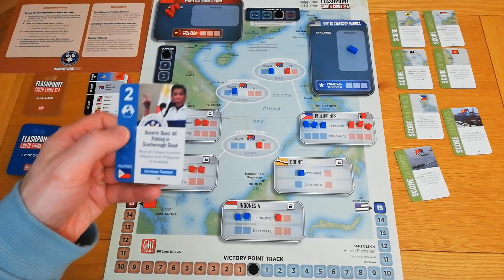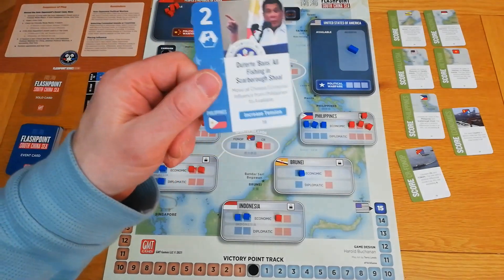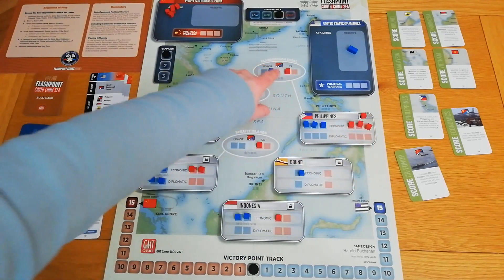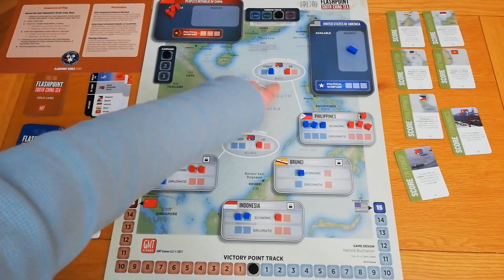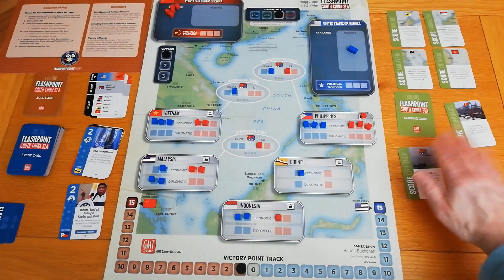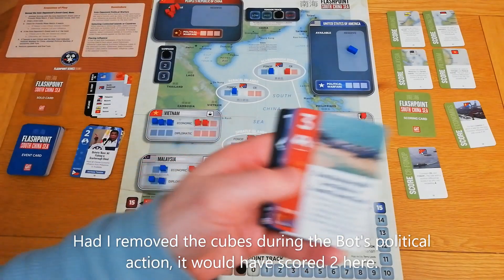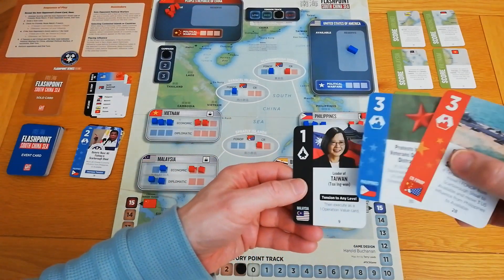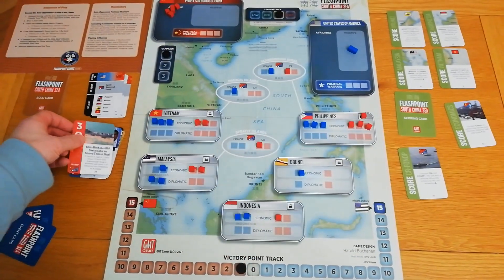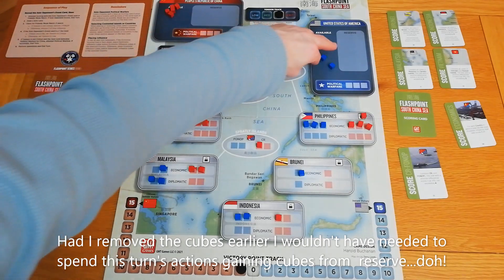The bot has a two-value card friendly to the US that scores the Philippines. It will score the Philippines because it has four cubes — three on the economic track, one on the lock, and a CR cube in Scarborough Shoal — versus our four cubes. It scores a VP, the first VP of the game, and that scoring card flips face down. For my next turn I'll play this card for its three-value operations: move my two reserve cubes to available for two action points, then place one cube in Malaysia.